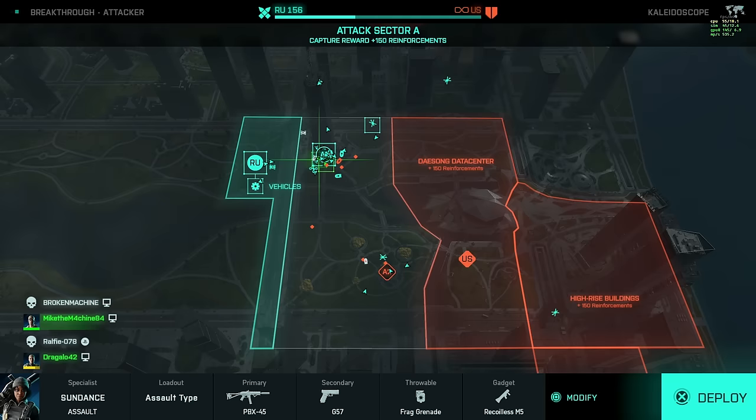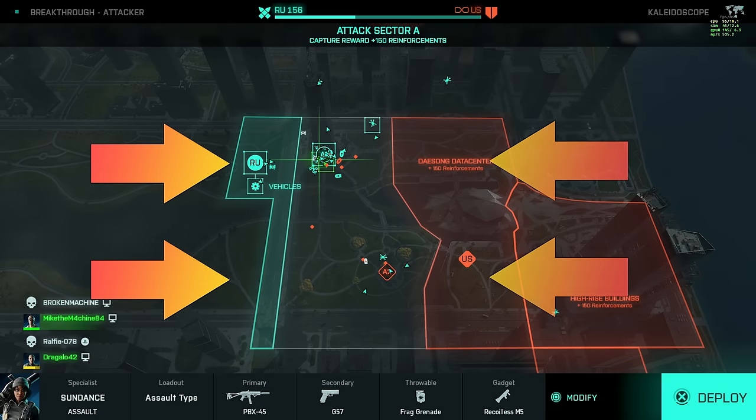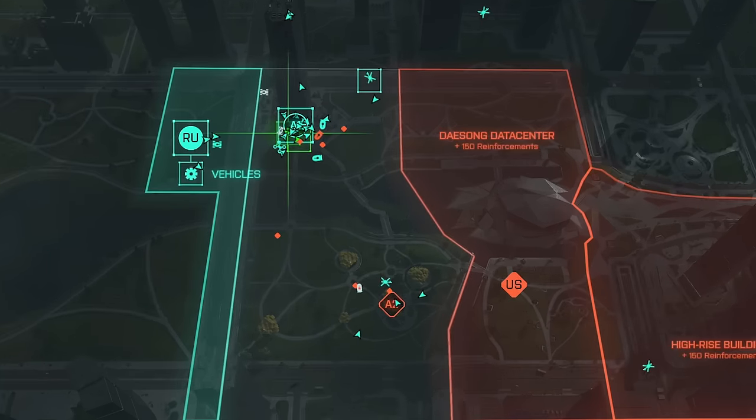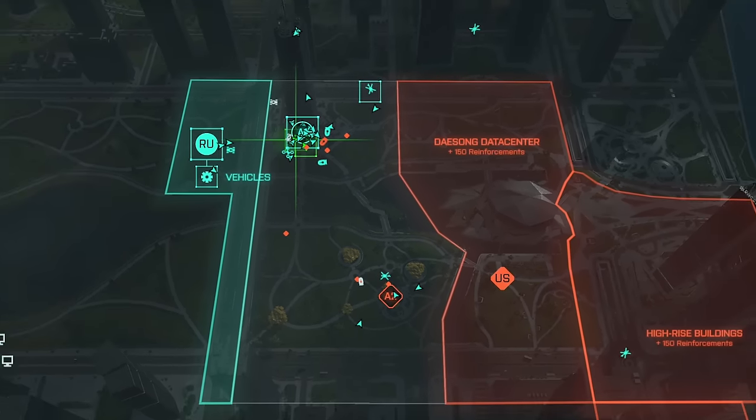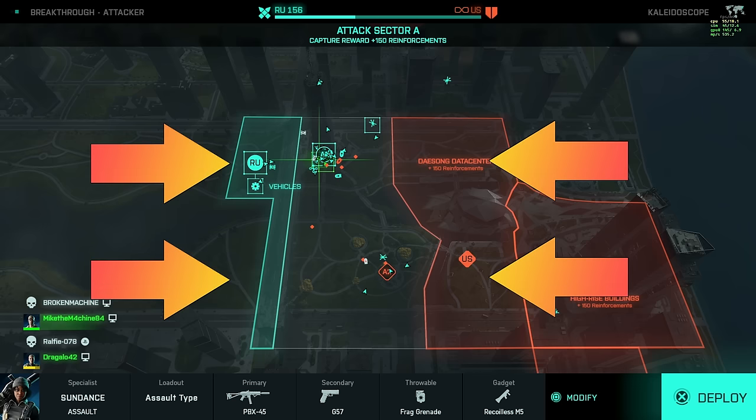On Kaleidoscope for example, attackers come from here and defenders from this side. Hotspots will be inside these areas on the objectives. Most of your opponents will come from these directions, so do try to move up the map with this in mind.